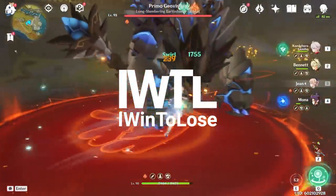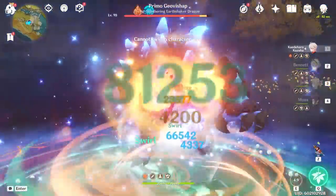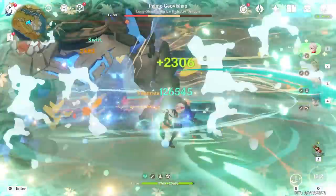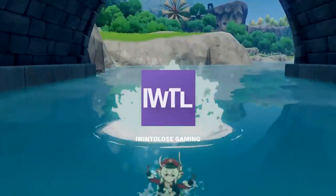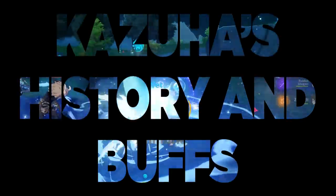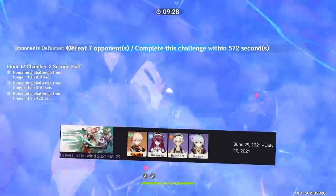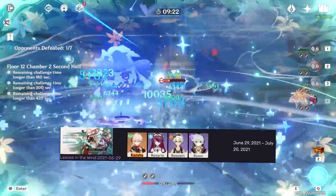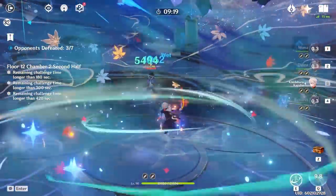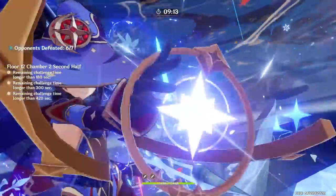Hello and welcome to my channel, iWent2LoseGaming. Kazuha has pulled in the entire meta around his existence, but how exactly did he do this? Today, we will be gliding through so many traits about our favorite ronin samurai, Kaedehara Kazuha. Kazuha was released over 6 months ago on June 29th, 2021, and initially it was difficult to predict the insane impact that Kazuha would have on the Genshin Impact metagame. However, his banner flew by and then the community quickly realized that Kazuha is absolutely insane. To understand this lofty claim, we'll be analyzing why Kazuha has blown away the competition.